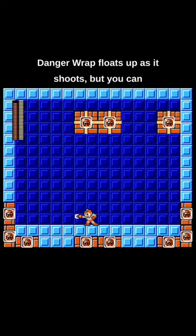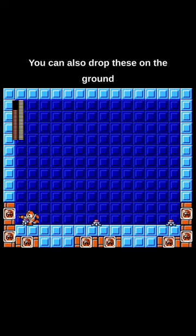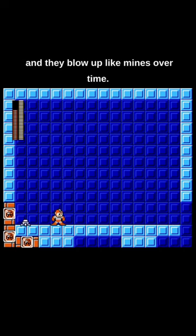Danger Wrap floats up as it shoots, but you can also hold up and get a tighter angle on it so it shoots more above Mega Man's head. You can also drop these on the ground and they blow up like mines over time.